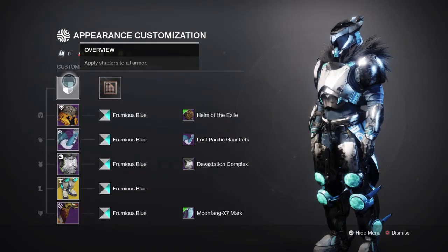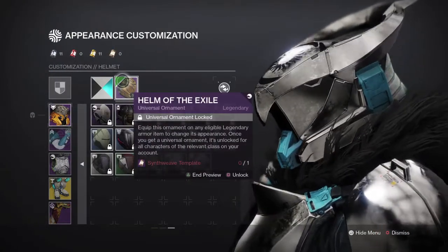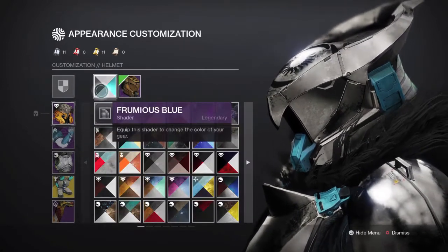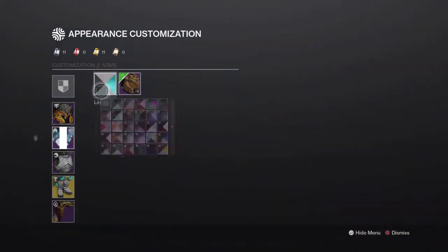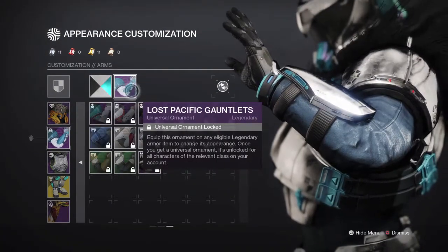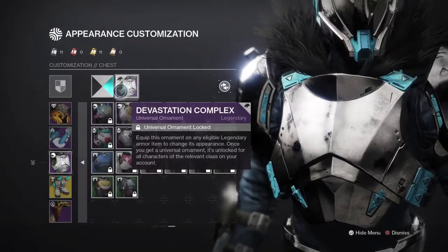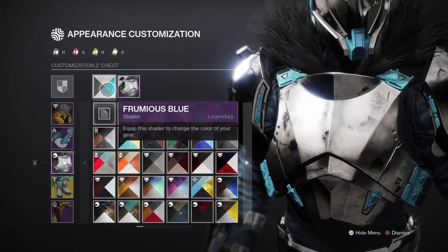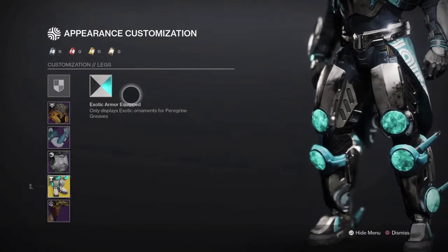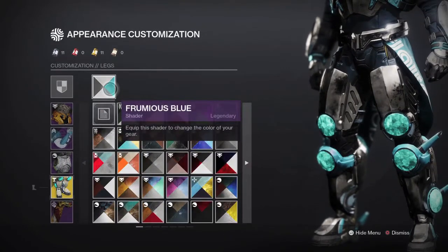All right, guys, here's the build. For our helmet, we're gonna use Helm of the Exile with the Firmus Blue shader — I'm gonna be using this shader on all the armor pieces. For our arms, Lost Pacific Gauntlets with the shader, of course. For the chestplate, Devastation Complex with the same shader, and then for our trusty old exotic, Peregrine Greaves with the Firmus Blue shader.